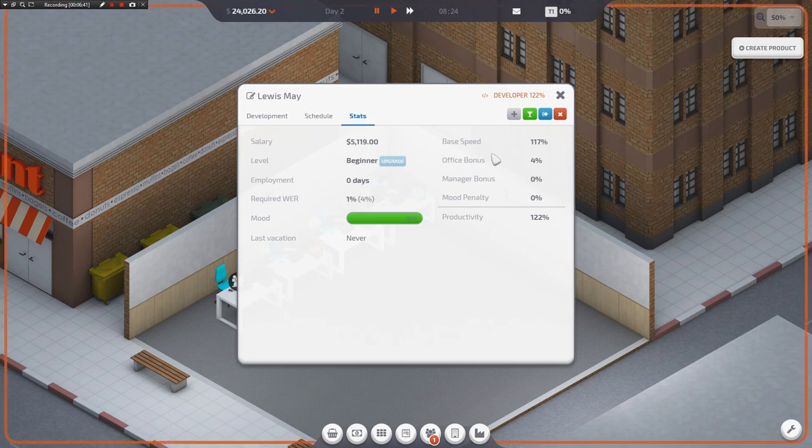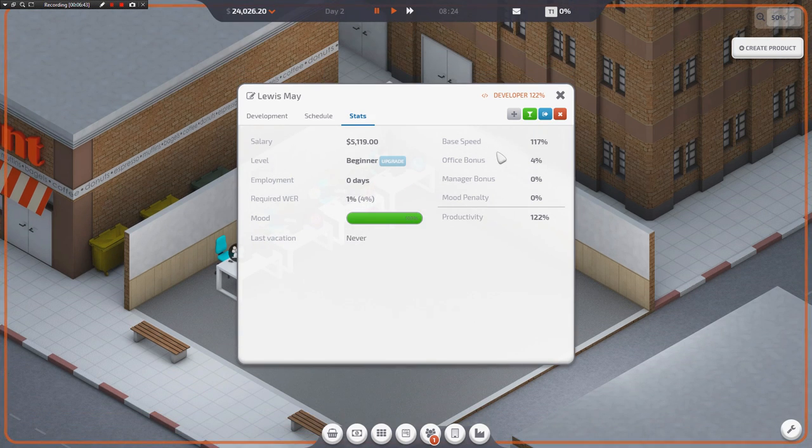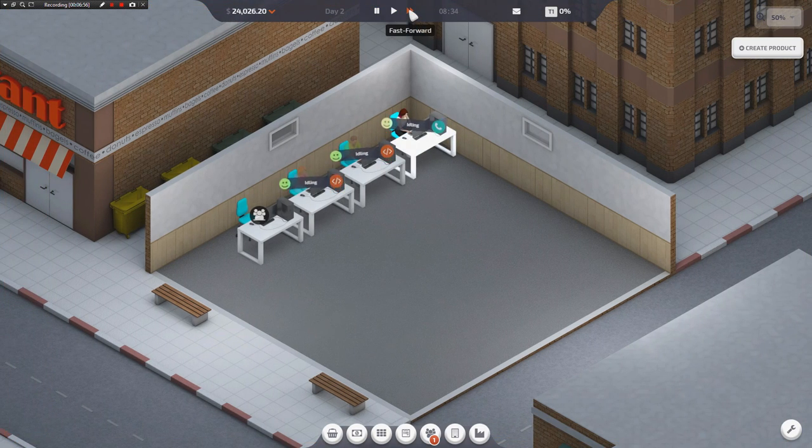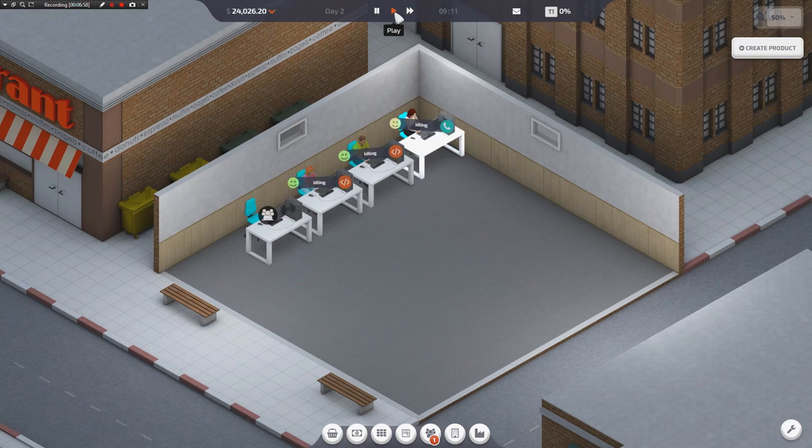So he started out at base speed 117, and he's got an office bonus — okay, that's fine. Every single thing you put in your office, like potted plants, coffee machines, stuff like that, they will make your guys upgrade their speed too. So having a baller office that looks like the kind of place a tech startup would live inside of is something that you probably want to focus on.